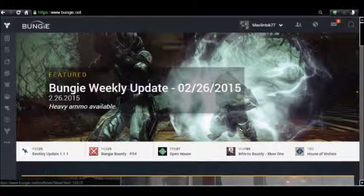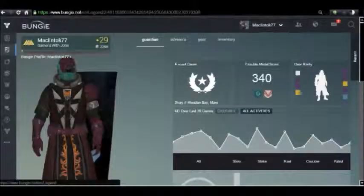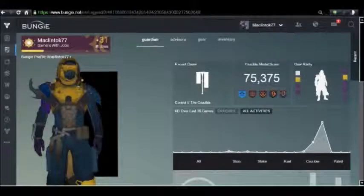Go to Bungie.net and log in via your platform of choice. You're at the landing page here. Go to the navigation on the left-hand side and select Legend. That's going to pop up the last character you viewed or played in the game. In this scenario, I want to move a weapon from my Hunter to my Warlock. My Warlock is selected here, so I just want to switch to my Hunter — click over to your character emblem, that gives you the drop-down, and select the character you want. We're going to go to my Hunter.